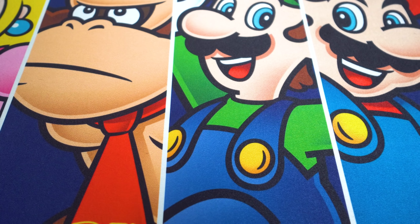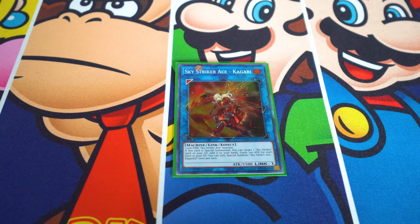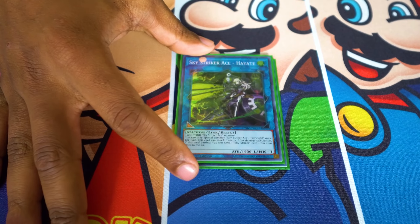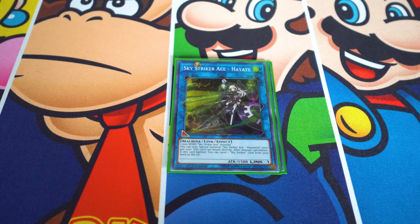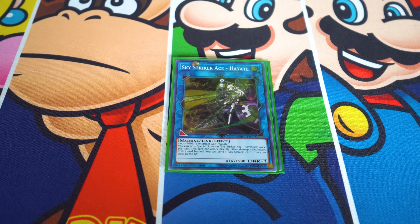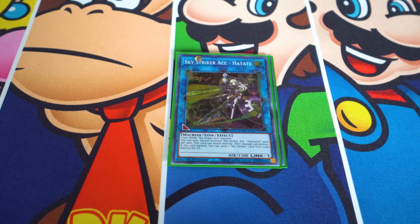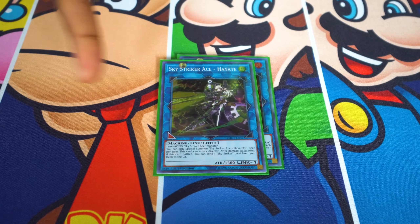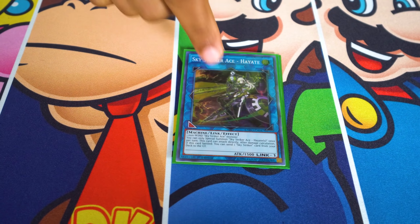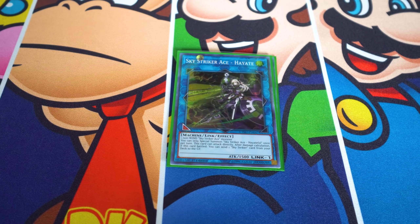Moving into the extra deck — one Sky Striker Ace — Kagari, because we're always reusing drones. Then one Sky Striker Ace — Hayate. I love this card: one because it's green, my favorite color, and two because it can attack directly for 1500. Whenever it does attack directly, you send a Sky Striker card from the deck to the graveyard. So the combo is: attack directly with Hayate, send the drones, make Kagari, add the drones back, play the drones again. It also points down, so you can put a Palladian monster there and trigger their search effects.